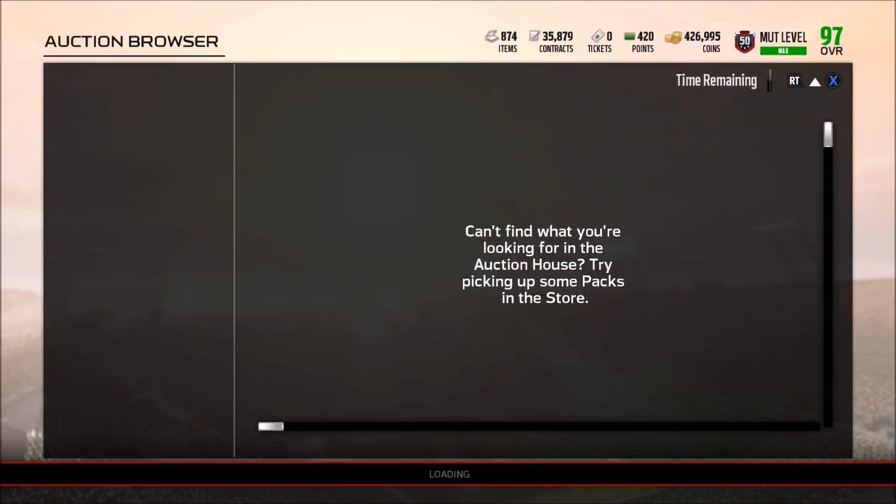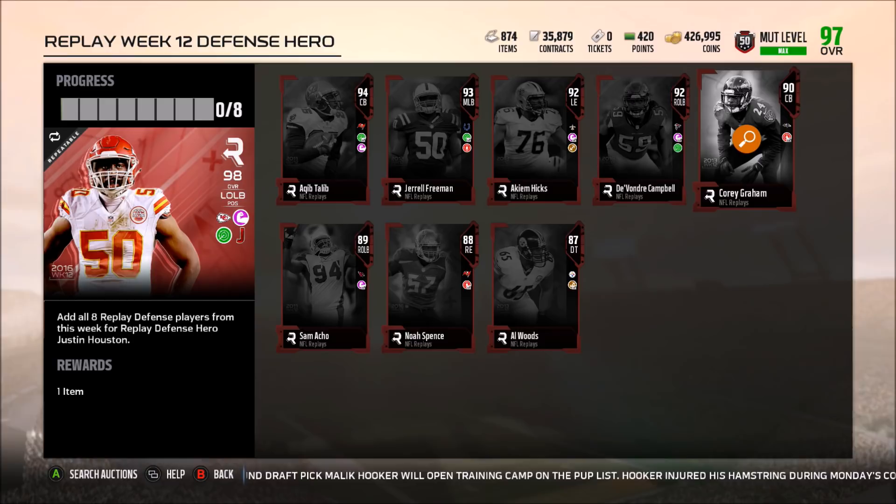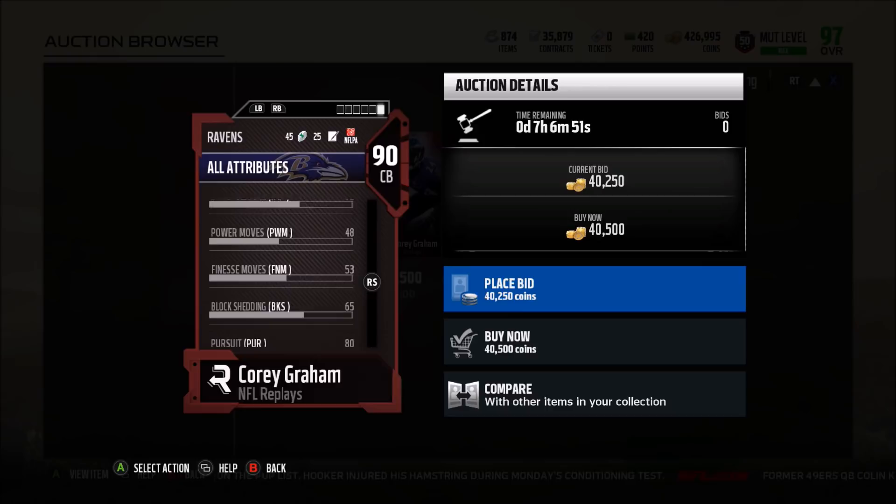Let's take a look at the defensive set — we have Al Woods, Noah Spence, Sam Ocho West, and Cory Graham, who's kind of an older guy. His stats: 91 speed, 94 acceleration, 91 zone, 77 press — definitely not good — 90 agility with a 90 play recognition. His block shedding and hit power: 65 block shedding and a 75 hit power.